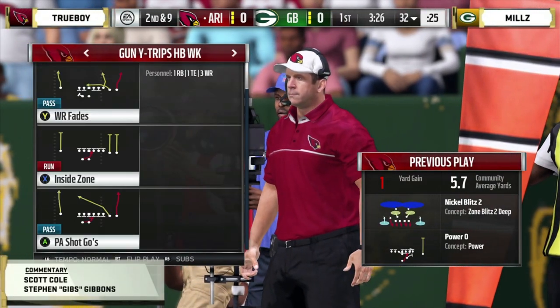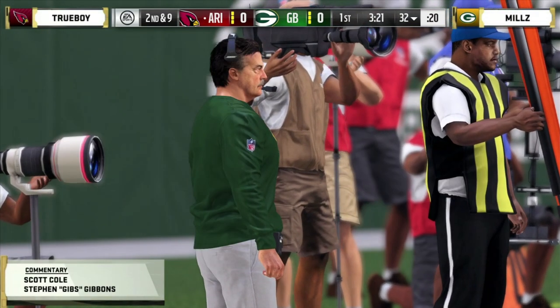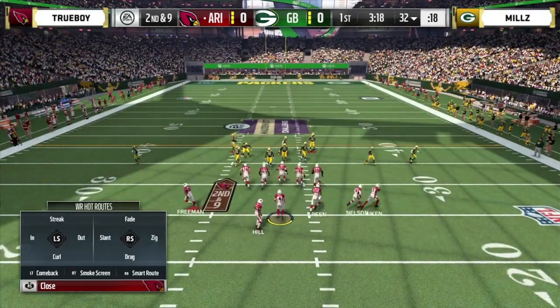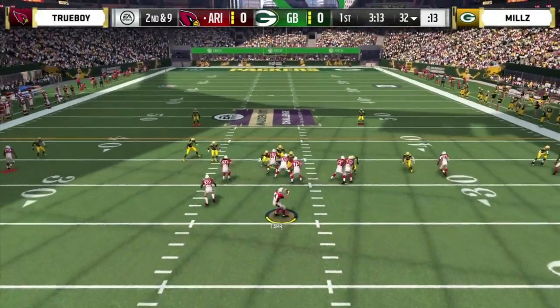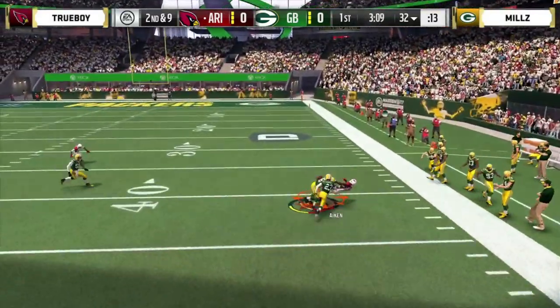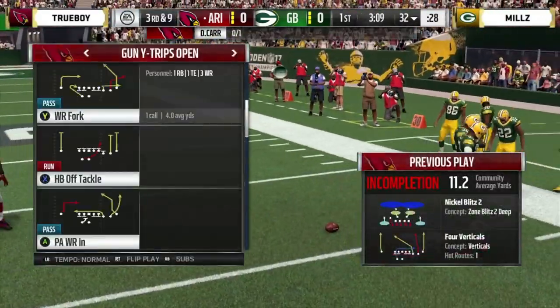This is a good formation to come out and establish the run early. A lot of guys come out in those sets to try to get an under-center drive going. We talked about that unfavorable draft — not a lot of strength at running back. Goes up the sideline but cannot hold on. Big time hit from the secondary.